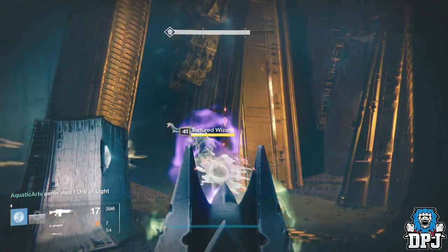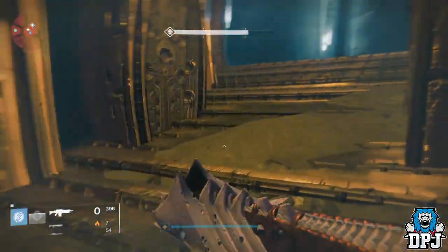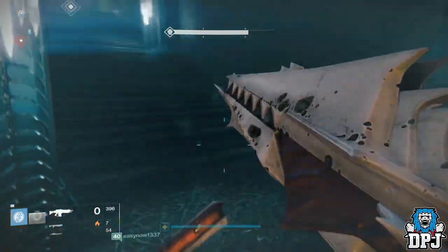Once that door is opened, you run through and you want to run towards the Shadow Thief strike, where you board the Ketch and finish the mission here.